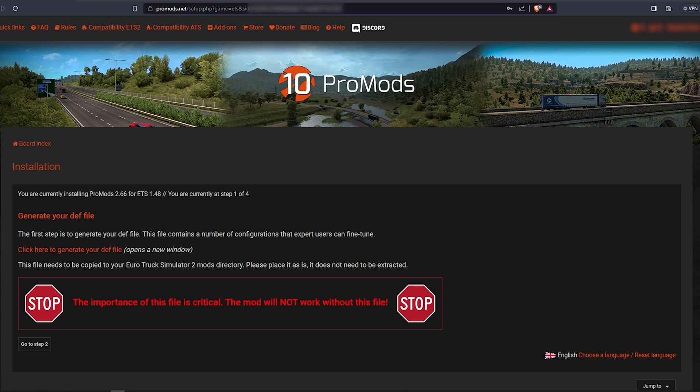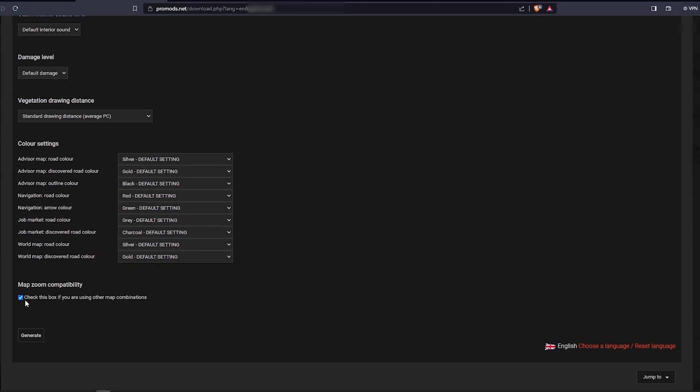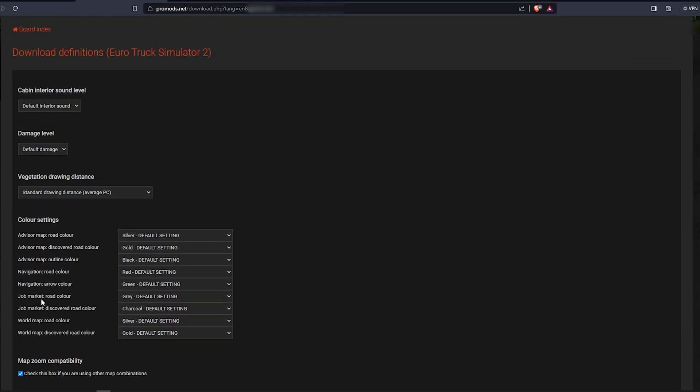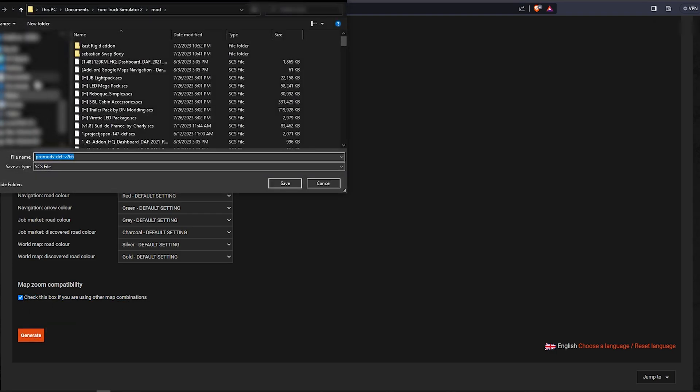If you already confirmed all the info before, let's download. In the first page, you will be prompted to generate the dev file. This is something you need, but you also need to do it correctly. Depending on what you want to do, I recommend you to not mess with any of these settings for now and just click generate.